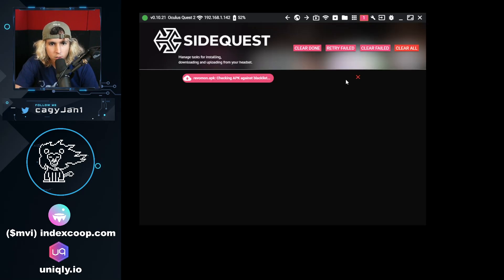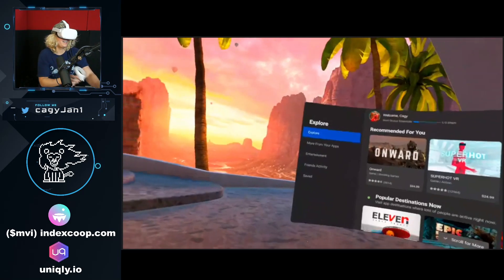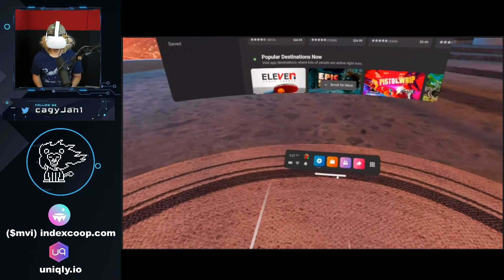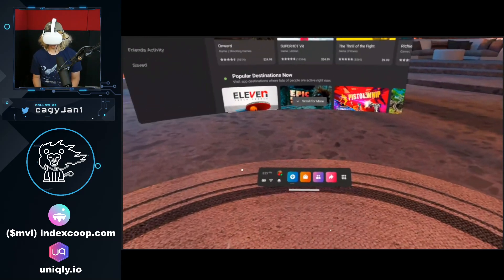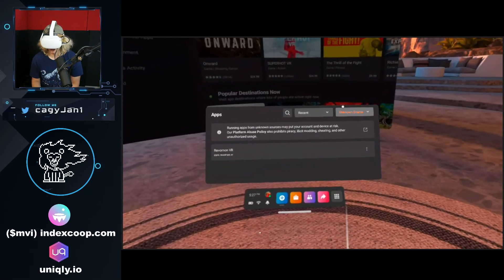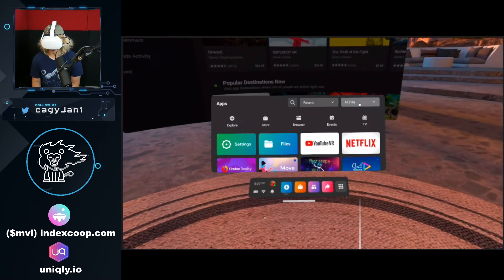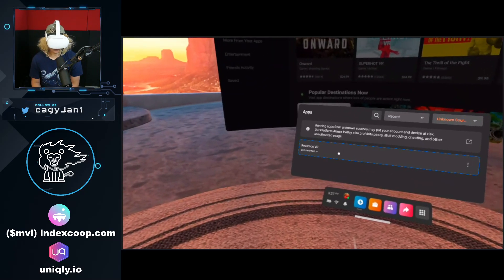I have no idea - this is the first time I do this. The task is running... task completed! Alright ladies and gentlemen, once you install it, you're gonna go to apps, go to the drop-down menu right here, go to unknown sources, and you're gonna see Rebelmon right there.